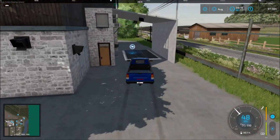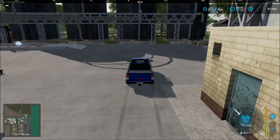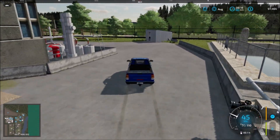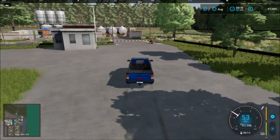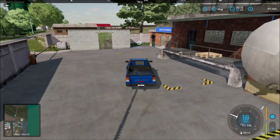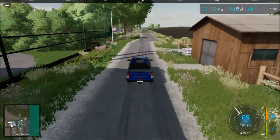Back here we have the next sell point, and the next one here. And then we have a factory on the side here — some sort of factory there. Those are the sell points there.